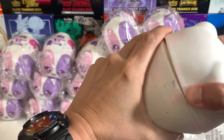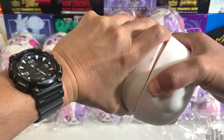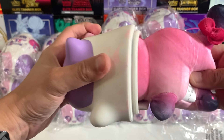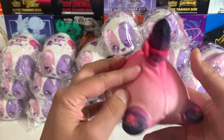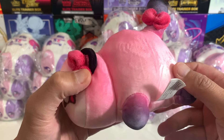These are a lot easier to open than the last generation — those things were just tough — but these are still kind of tough to get out, not as bad though. Next one is going to be Casey Kwai Chan, and this is the common version. There's going to be an uncommon version of these meows; this one's the common one.